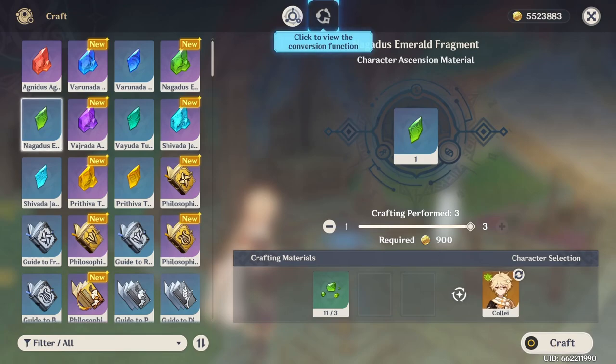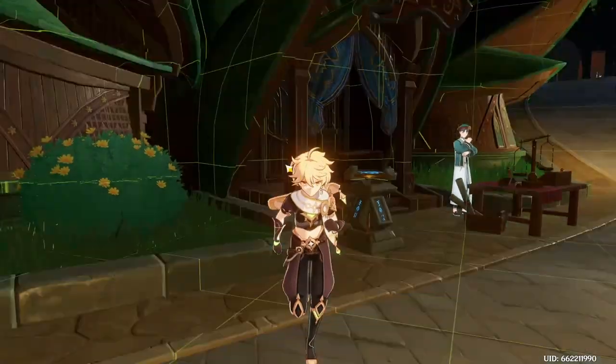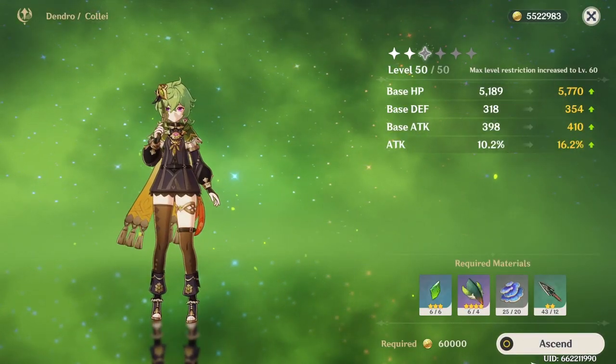Looks like I have just enough. Getting Collei to level 60 will be really good because of dendro reactions — if she triggers bloom and the bloom core goes off, it'll be a lot more powerful.